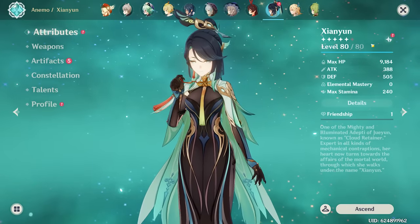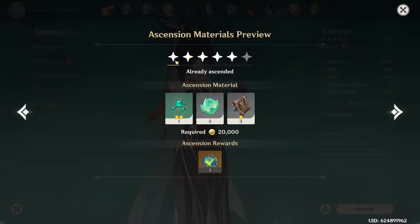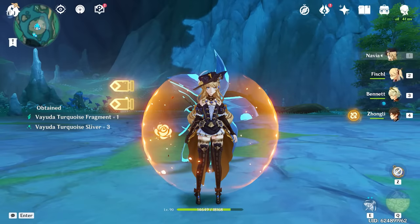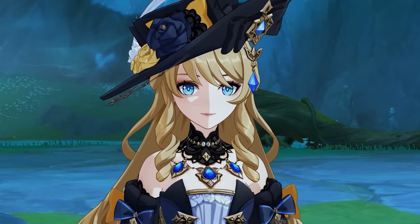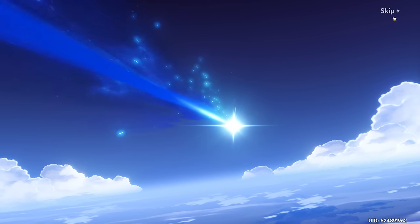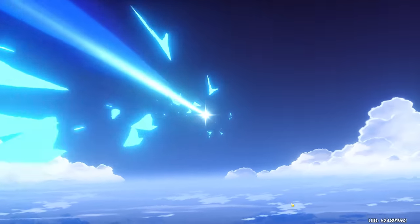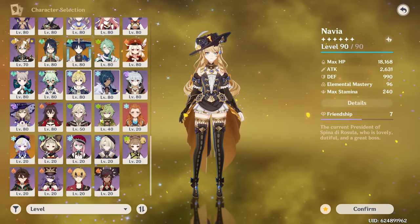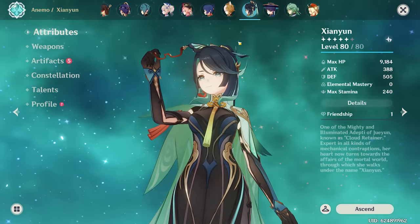Even though we're not getting level 90, what we are getting is two more Quaint Fates. If you guys don't already know, every time you claim your Cloud Retainer wishes, you're actually guaranteed to get a five star on the standard banner with those wishes — it just happens every time. It's a classic case of you get the five star once you level up Cloud Retainer. Doesn't usually happen on the first, but then on that second one, you're guaranteed to get it. No five star though, but we still have our girl Xian Yun, who is gonna take us to the next level.